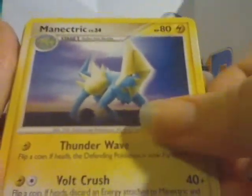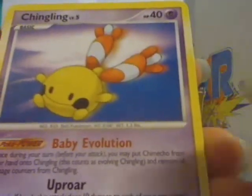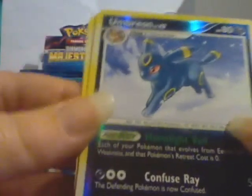We've got Fero, Minetric, Energy Restore, Glamiao, Chingling — I hope that's not the only Level X you get, like a Level X — Electric, it could be. Burmy, Spiro, Umbra Universe — nice — and a Holo Leafeon. That's awesome.